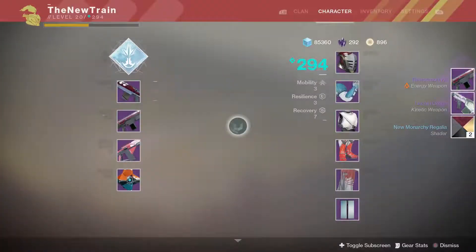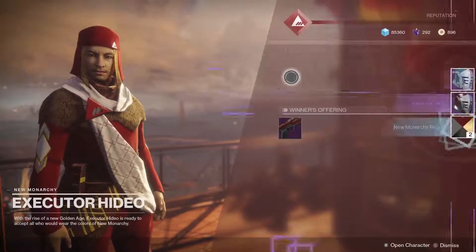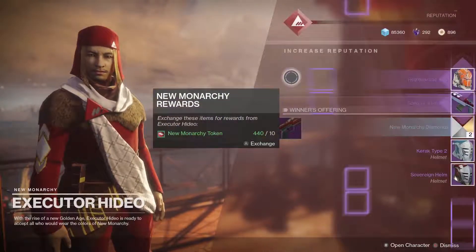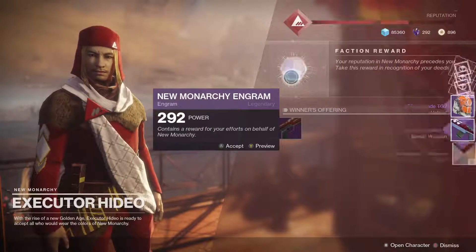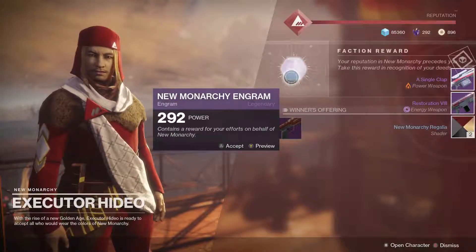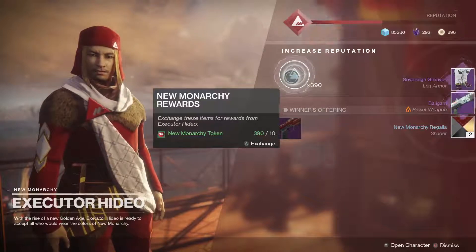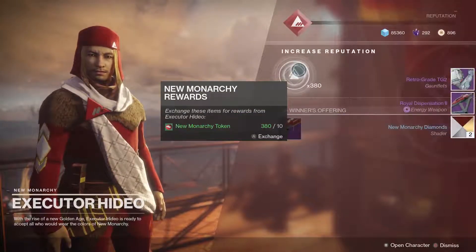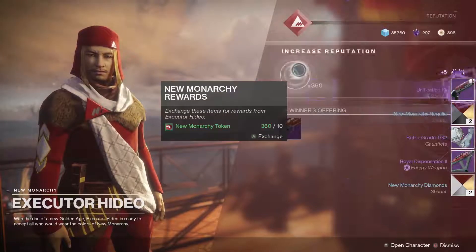We got another one — if we get duplicates, we're just gonna keep going because this is a lot of packages. We got a helmet — already have that. Got the same scout again. Same stuff so far. I don't know what the drop rate is for duplicates, but we got some legs, so we'll check those out. Those are the New Monarchy legs.